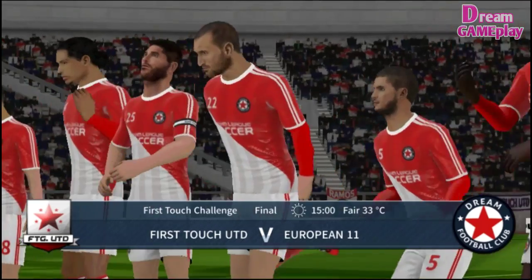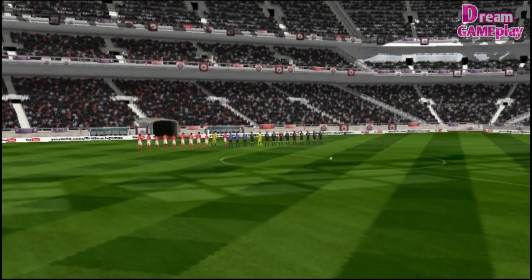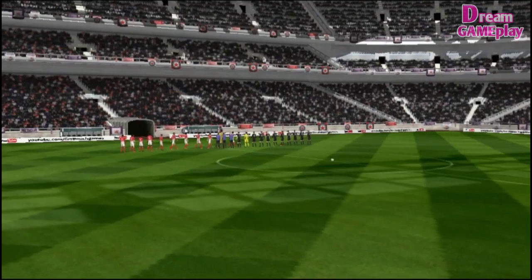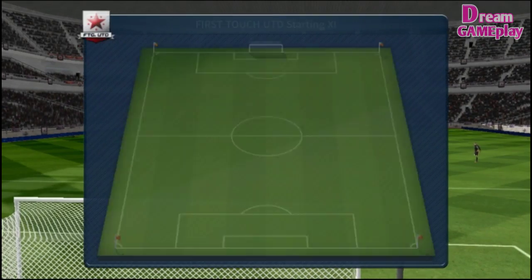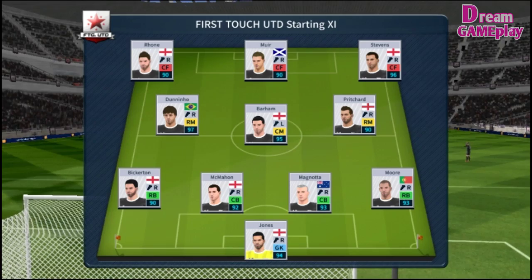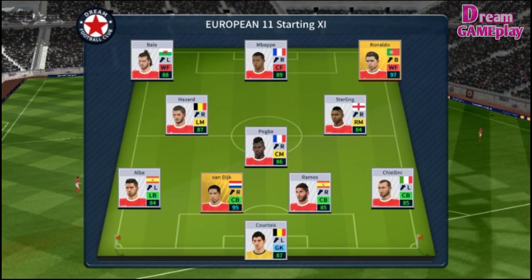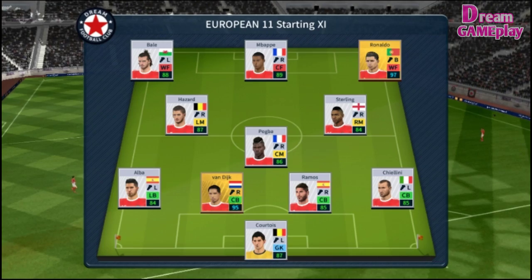Welcome to this eagerly awaited match between this dream team and First Touch United. Not many teams get the better of First Touch. Will these be one of them? A lot of talk before the match about how these two will line up. Let's see what the managers have gone with. The home team are playing three at the front — it's a 4-3-3 formation.